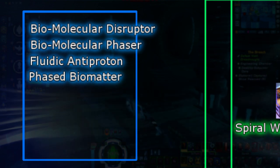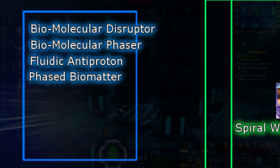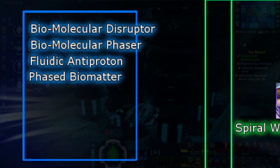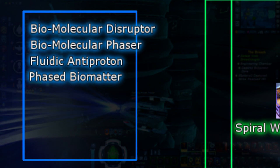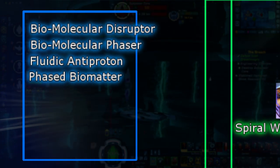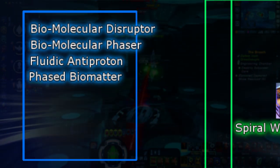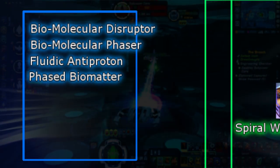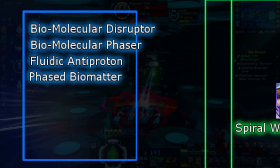Lastly, we have Phased Biomatter. Phased Biomatter falls under the category of Phaser damage but does not share its proc of disabling subsystems. Instead, Phased Biomatter has a 2.5% chance upon hit to create a 1km sphere of damage that is then divided among up to 4 targets in that radius. This energy type is available up to Very Rare Mark 12 and is only available via special equipment packs from the Xindi lockbox.